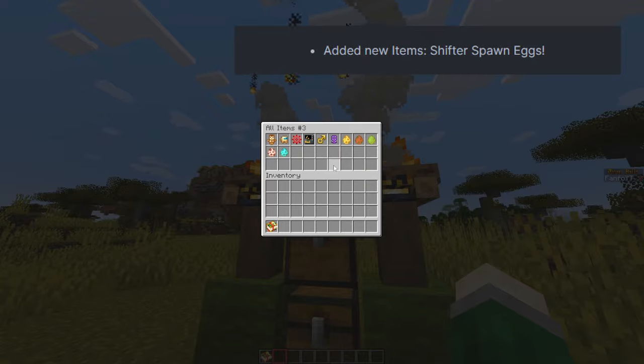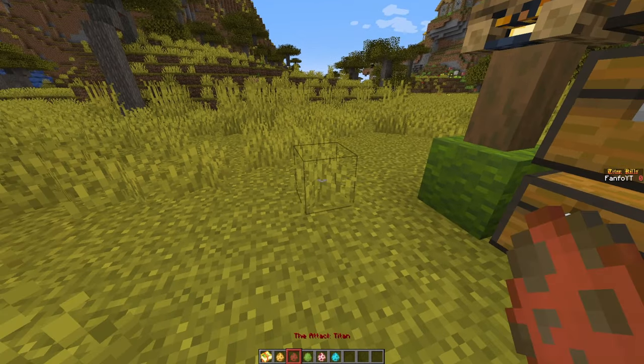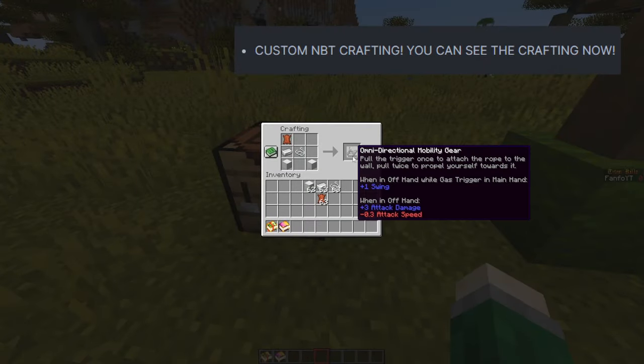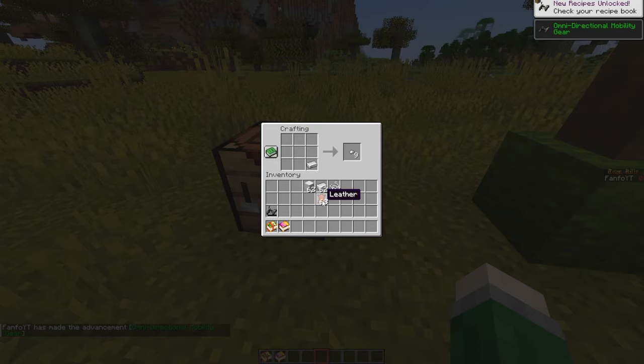Added new items: Shifter Spawn X. Added custom NBT crafting — you can now see the item you are crafting.